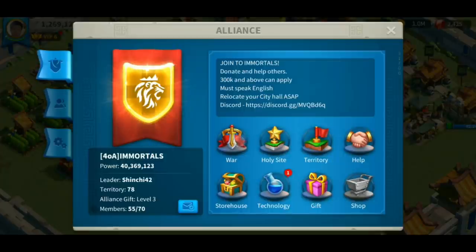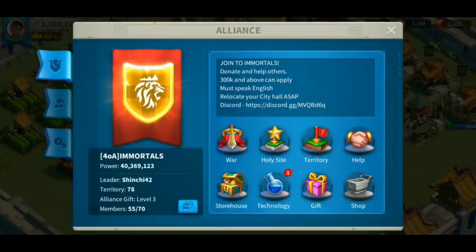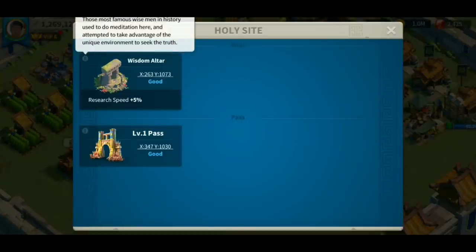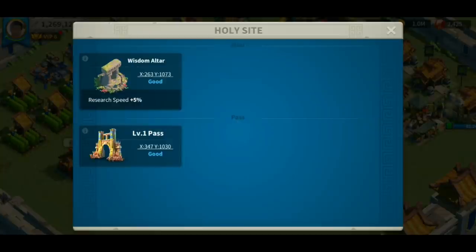Now we're going to navigate to the war page. You can see that everyone is pretty much happy and satisfied because there's no war — we haven't started any rally. If you or your enemy starts a rally to one of your alliance cities, you will see it on this page. If you need to navigate to all your holy sites, they will be on this page. You can click the coordinates and it will directly transfer you to that area. You can also see the buffs for the holy sites you've captured.